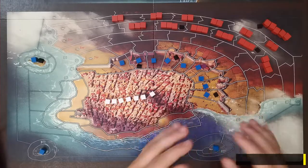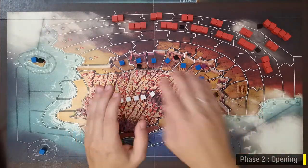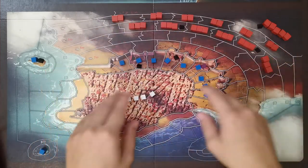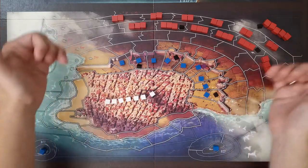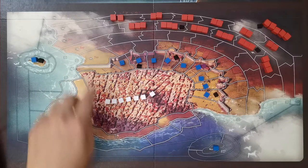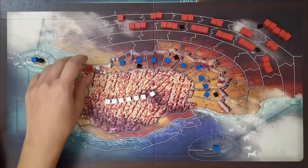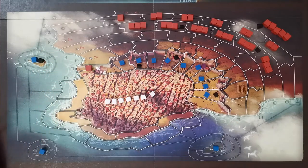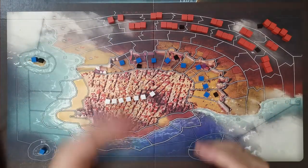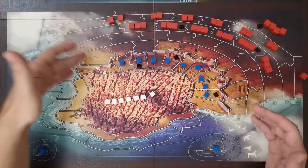In rounds five and six the imperial player loses one morale each round — there is an illustration on the board as a reminder. In the opening phase both players receive free moves, starting with the imperials. The imperial player may choose any five units in the mainland and move them one space forward towards Mesolonghi. These moves must be in the mainland and cannot involve slow movement spaces. Units cannot move sideways or backwards except from the camp, and spaces can never exceed their unit limits.